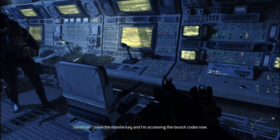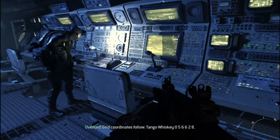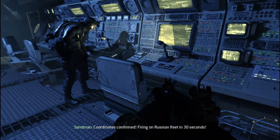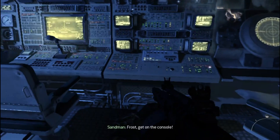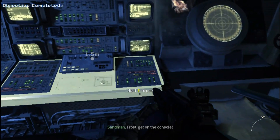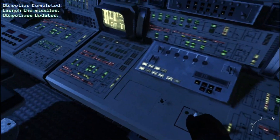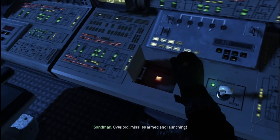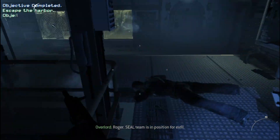I have the missile key and I'm accessing the launch codes now. Grid coordinates follow: Tango, Whiskey, 0-5-6-6-2-8. Coordinates confirmed. Firing on Russian fleet in 30 seconds. Frost, get on the console. Three, two, one — turn. Overlord, missiles armed and launching. Roger, SEAL team is in position for exfil.